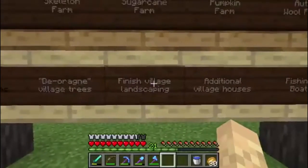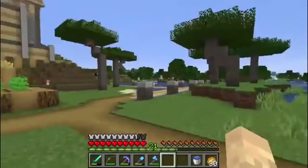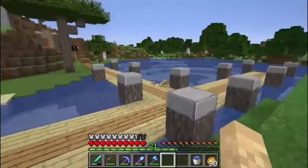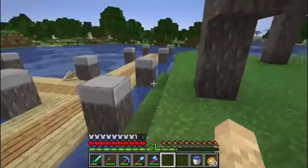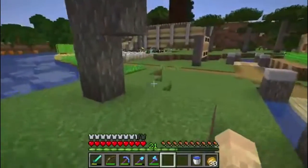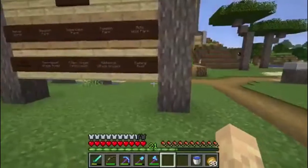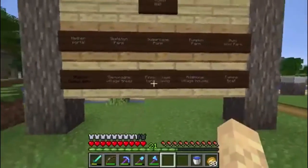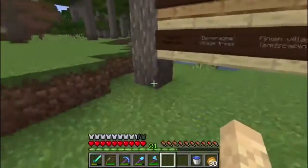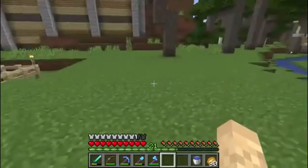I want to finish up with the landscaping around the village. I'd like to add some additional houses. And I'd like to make a boat out in this little lake here to go along the docks that we have - nothing extravagant, but just a little bit of a fishing boat to really complete this village. So those are the tasks for the immediate future. I don't know what order we'll work on any of these, but this is what I want to do to finish this part of the world. And then we'll move on to working on some other projects.